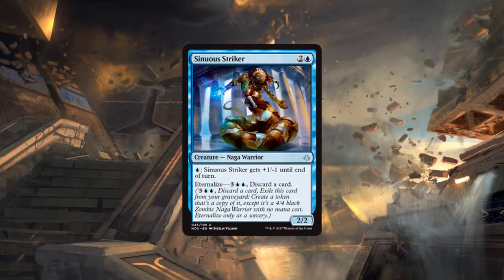If I were to pick it I'd be fine with it, though at uncommon there's going to be a lot of competition. The eternalized part is amazing — a 4/4 with Watercourser text is really good. But the front side being a three-mana 2/2 with a Watercourser ability, paying for the front side is probably just not worth it for the eventual upside, and only getting one activation is so bad.